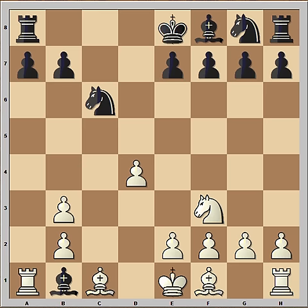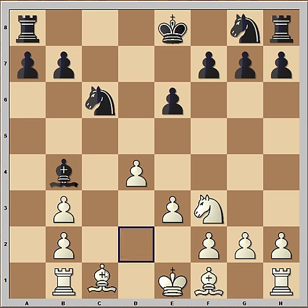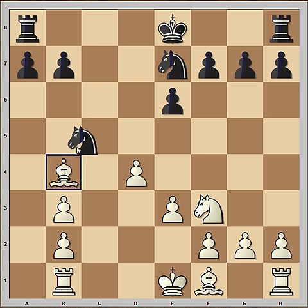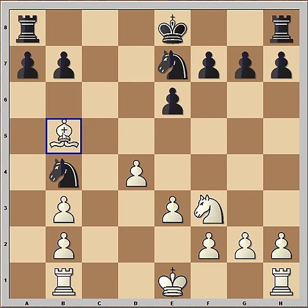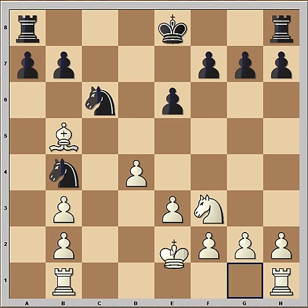Black captured the pawn and then rook captured bishop. e6, e3, bishop to b4, bishop to d2, knight from g to e7, bishop takes bishop, knight takes bishop, check, knight from e to c6, king to e2. White is slightly better and won after 45 moves.